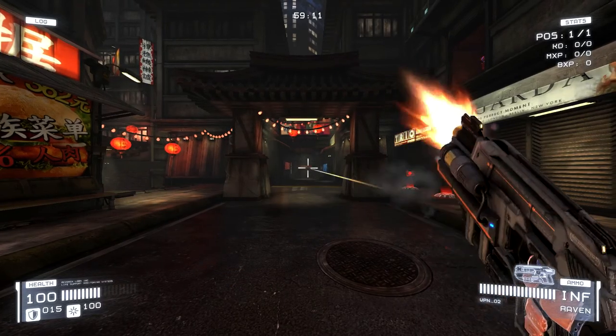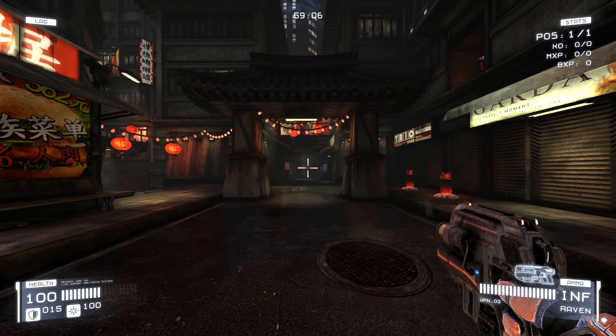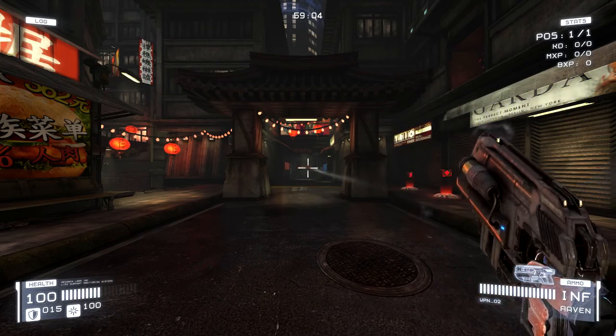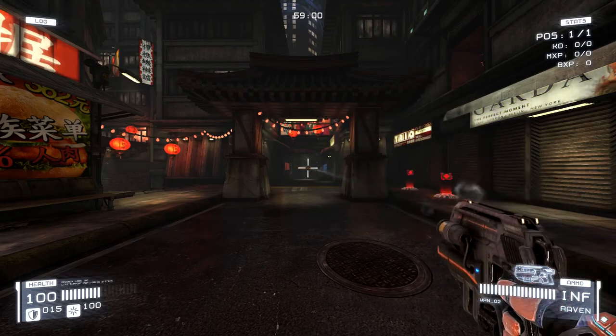Your starting gun is the Raven. This is a pistol with a moderate rate of fire. It does about 25 damage per shot and also has a burst fire on the right click. I kind of go back and forth on which one I'm using in a fight, depending on the situation.